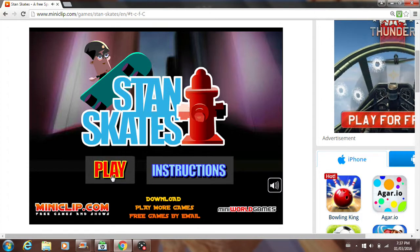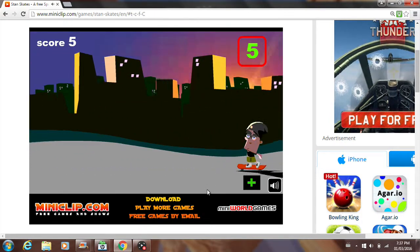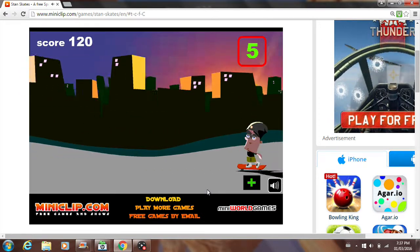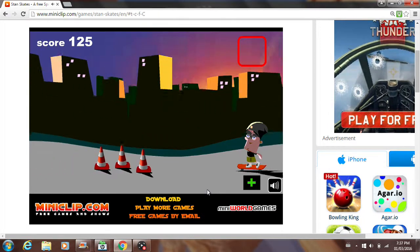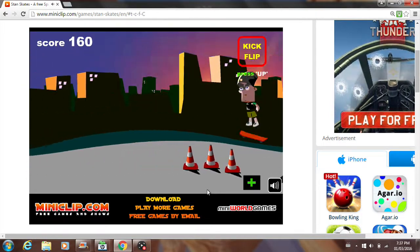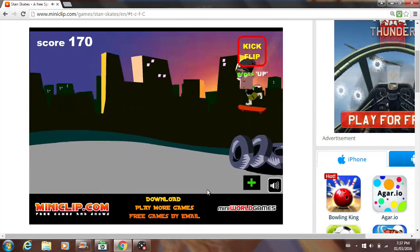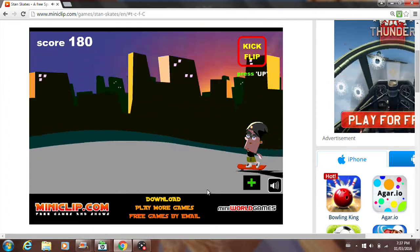This is a very fun game that I used to play all the time. Basically, you have a guy skateboarding right here, and you just press the spacebar to jump over objects. It seems pretty boring, but it can actually get challenging at times. There's different types of objects as you move on to different levels that you can't really jump over with your regular jump. So you need that thing that I just collected — a special move. So as you can see, I have the kickflip, and if you press the up arrow key, you can use it.